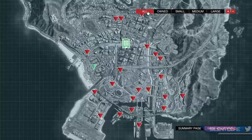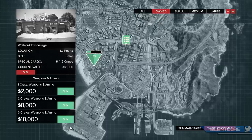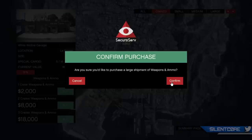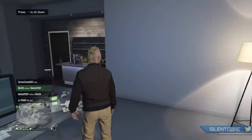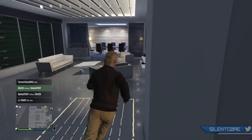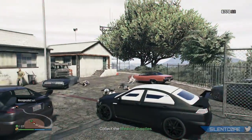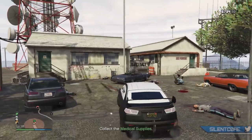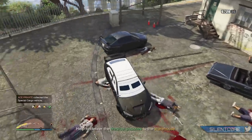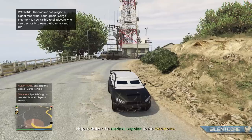The cheapest warehouse is the Convenience Store Lockup at about $250,000. Once set up, use the laptop in your office to buy crates, transport them to your warehouse, and once it's full you can sell the whole warehouse for a very nice chunk of money. When buying crates you have three options: one, two, or three crates at a time. Buying one at a time is more cost effective, but buying three at a time is more time effective, so for the long term always buy three crates at a time to avoid wasting valuable time.